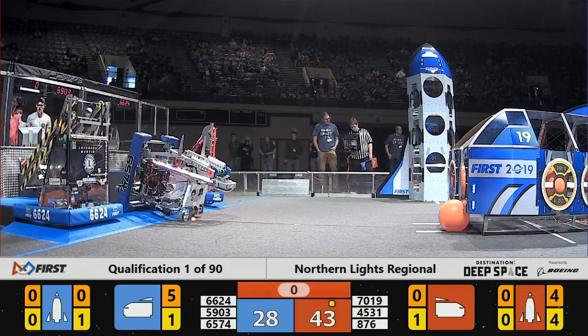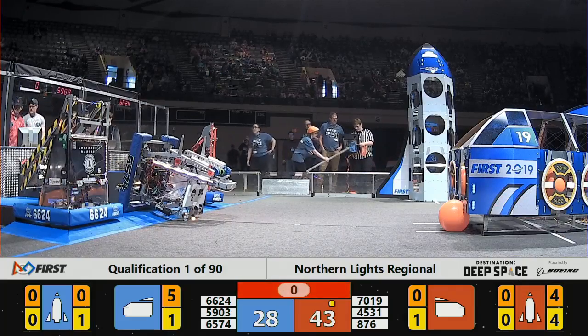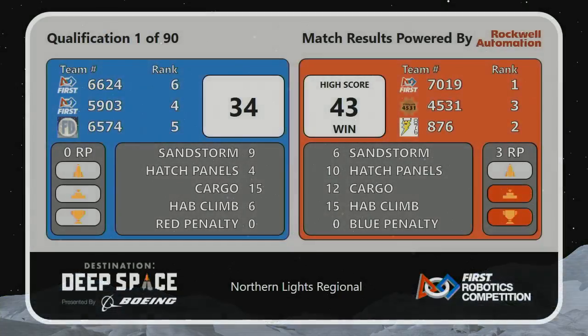Someone fell off on the Blue Alliance. Red Alliance looks like they may have gotten the extra ranking point — number one for that match. The Red Alliance takes that match, they get a win, 43-34. Red Alliance also collects three ranking points — two for the win and one for getting the HAB climb. We'll see you next time.